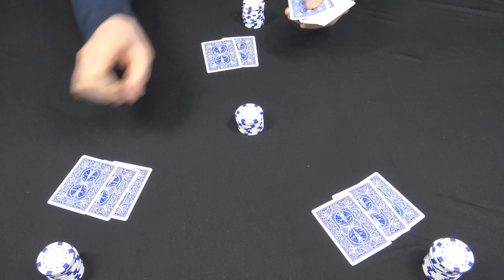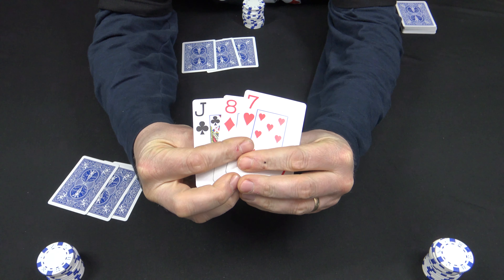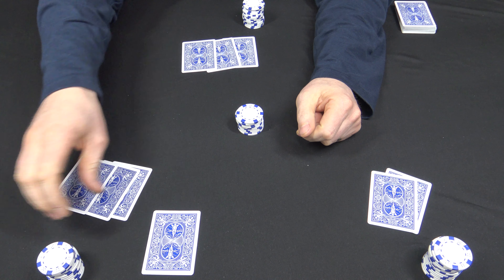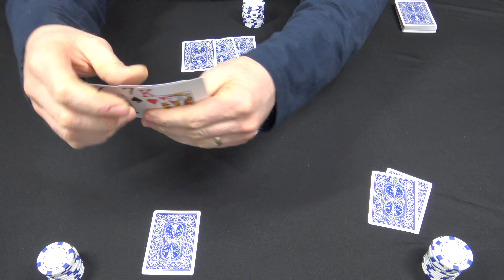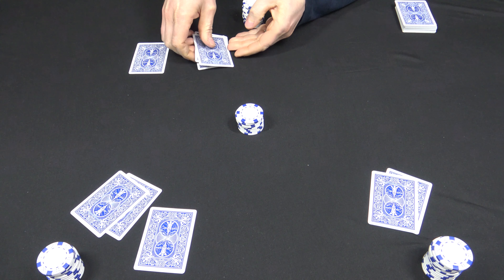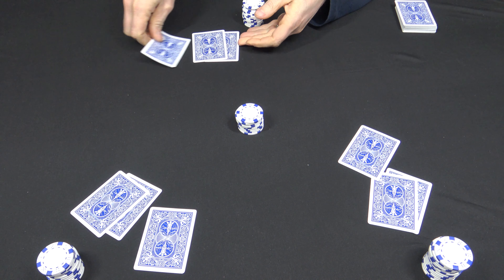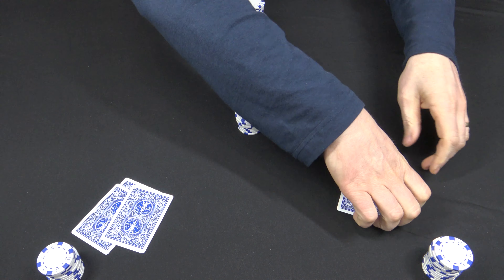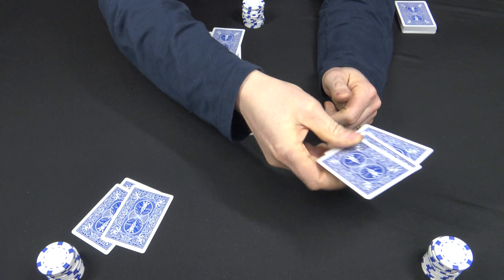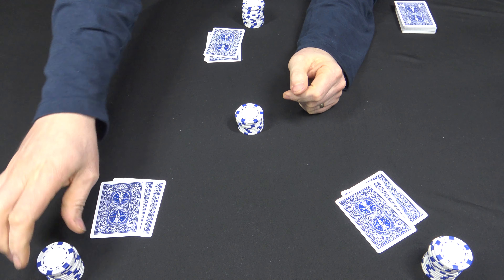Now deal everybody a third card. Everybody's gonna take a look at their cards and determine what they're gonna pass. Remember, the card you pass stays down, and the next player does not look at that card until he has discarded. He'll pass this one, and the dealer will pass this four. Now everybody has their three cards, everything's been passed. That player here will probably check again. This player here — he's gonna bet a quarter.